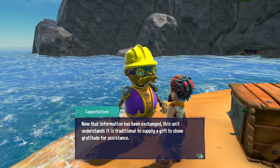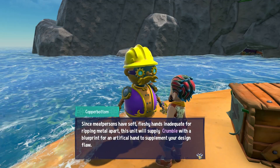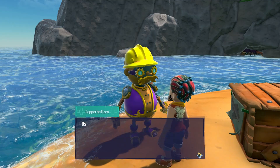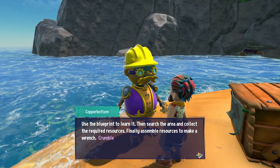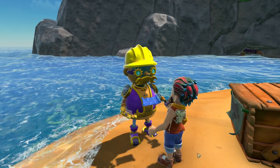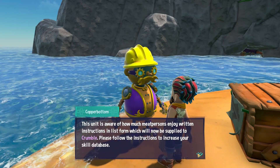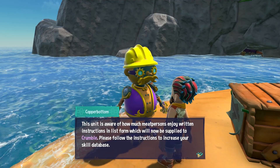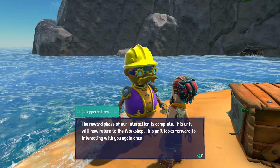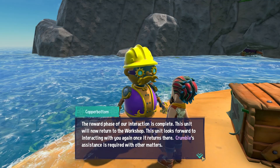I'm Crumble. 'Now that information has been exchanged, this unit understands it's traditional to supply a gift to show gratitude. Since meat persons have soft, fleshy hands inadequate for ripping apart metal, this unit will supply Crumble with a blueprint for an artificial hand to supplement your design flaw.' Use the blueprint to learn it, then collect the required resources and assemble them to make a wrench. I need a wrench! Crumble will find many uses for the wrench. Thank you, Mr. Bottom.